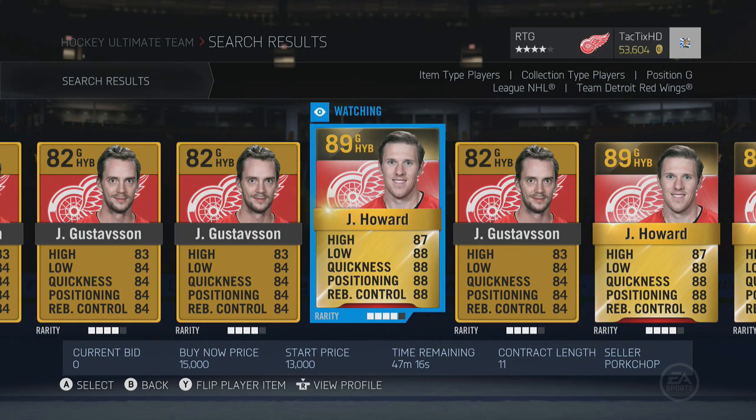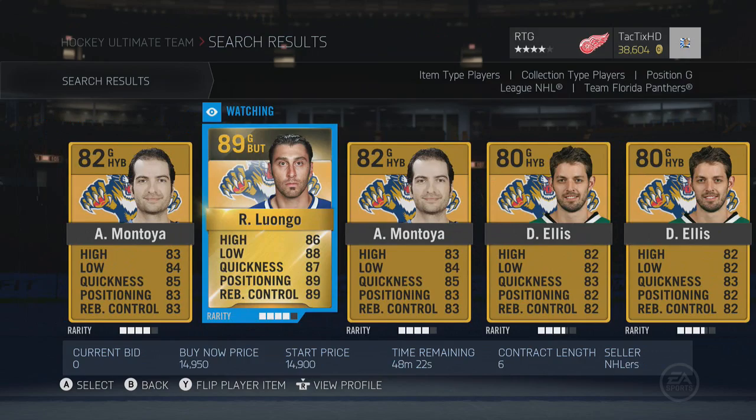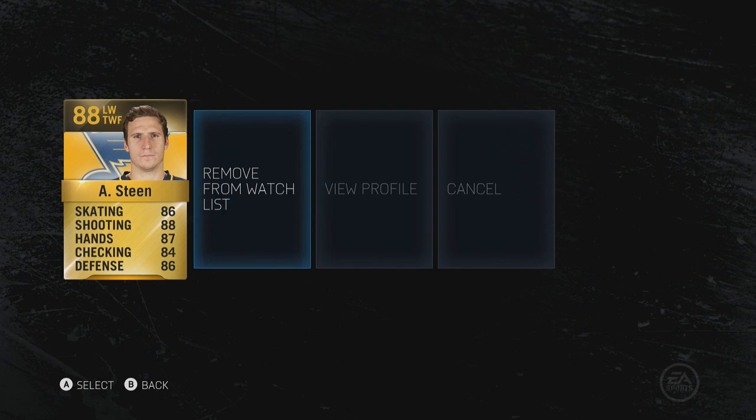Right here you can see I'm picking up a Jimmy Howard for 15k. I didn't know his price, so I had him on the watch list — 10 minutes later he was still available. His average price is 25 to 30k, so I got really lucky there. Same with Luongo — I didn't know his price, picked him up for 15k, and he's the only one available for 30k. So if you don't know a player's price and want to play it safe, add him to the watch list and go check the other players' prices. Sometimes someone else will pick him up, but sometimes he's still available and you get a steal.